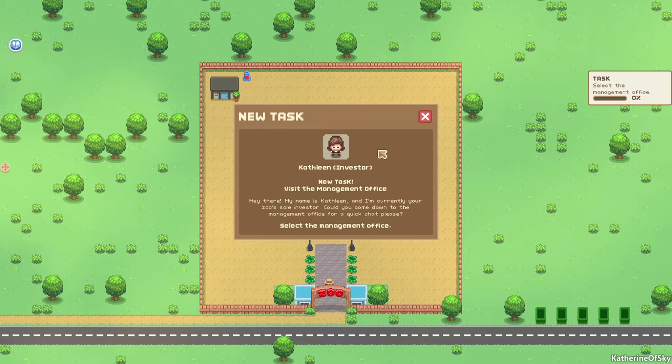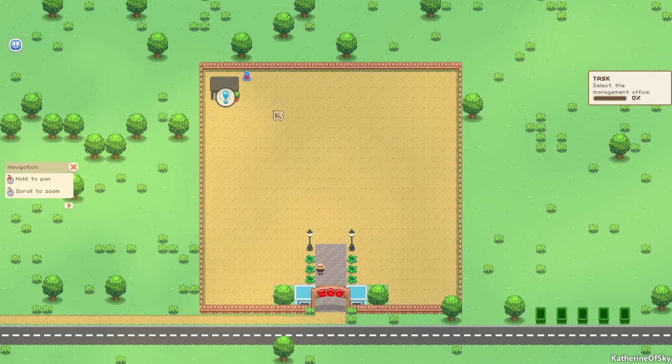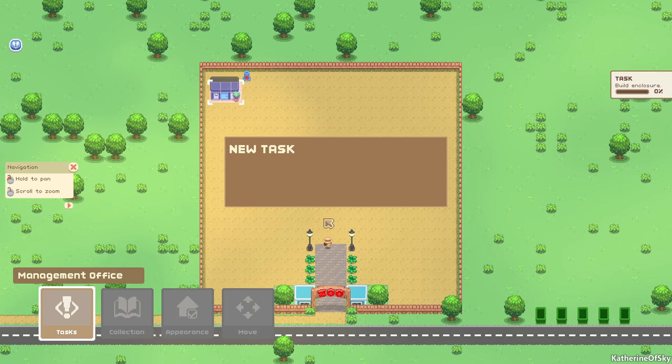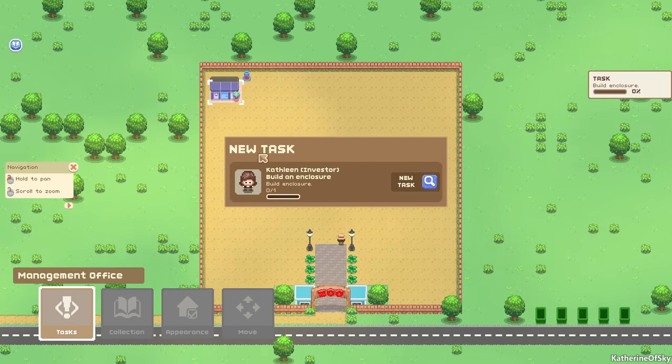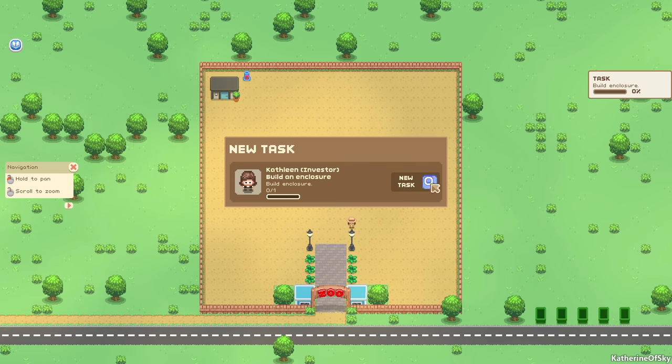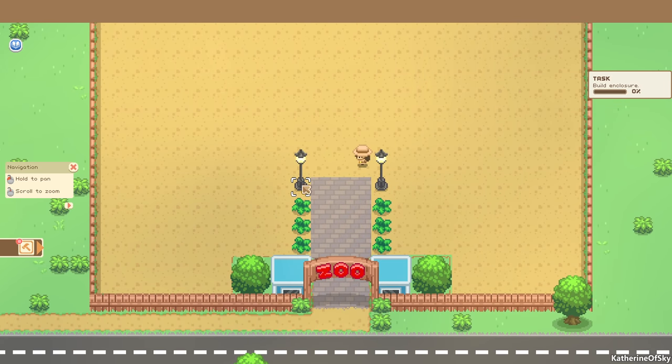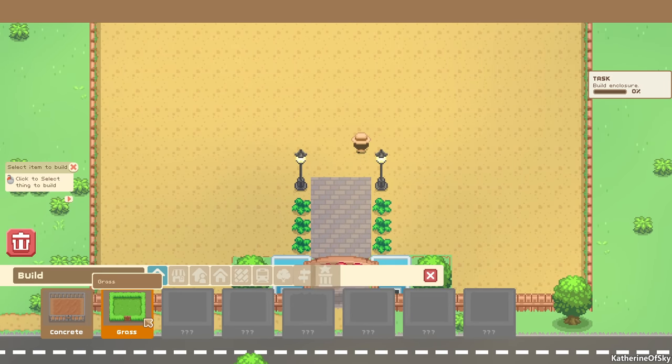We have Kathleen the investor, and she gives us tasks to do so that we can progress our zoo. We need to select the management office — this is a big task. We get various goals and we're rewarded for them, and they're very important because they give you money — lots of money that you're going to need to build your zoo. They also teach you how to play the game, so it's really important to do them.